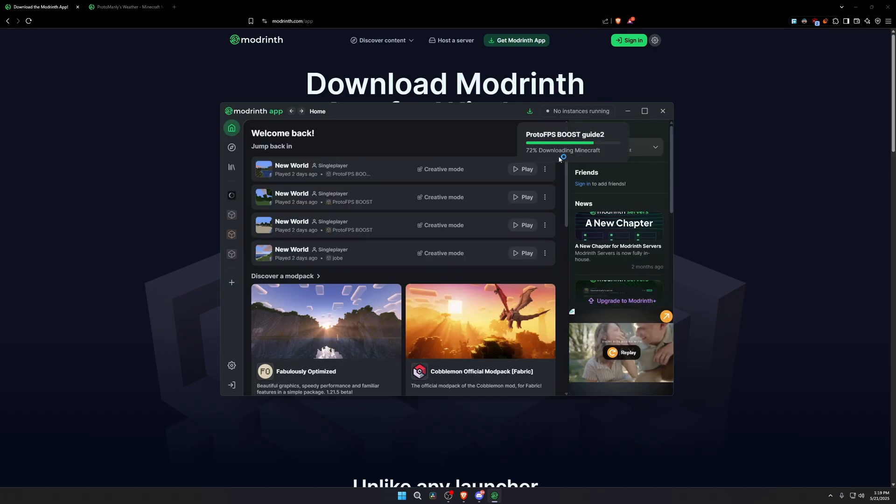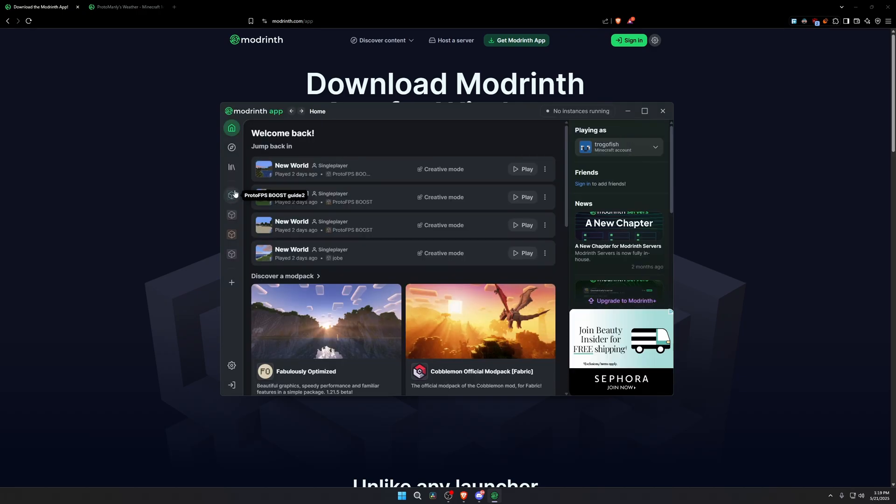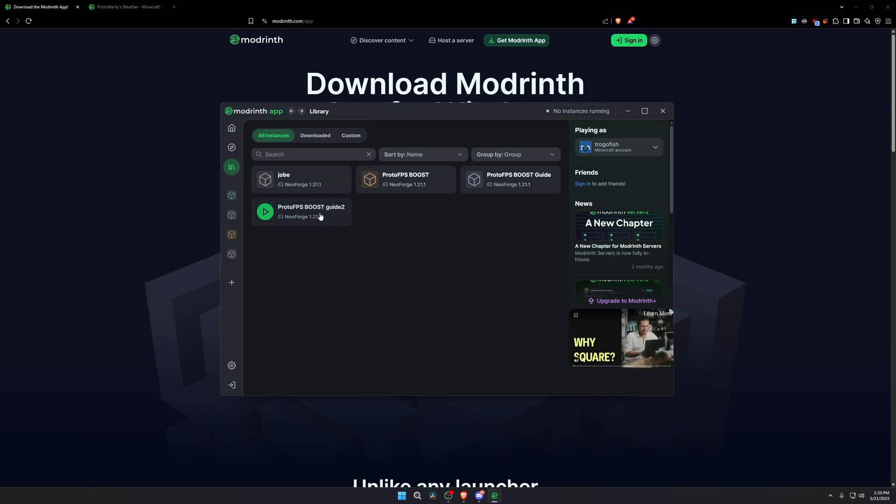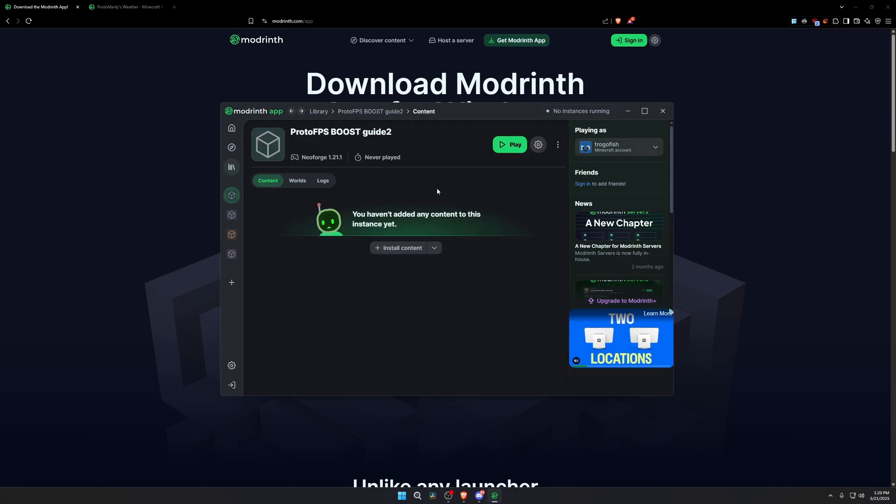Press the create button and up at the top right it will start installing the mod pack. Once the mod pack finishes installing, it will pop up on the left side of your MyRent app window. You can also find it by going to Library — whatever you named it will be right there. Click on it and you're now in the home screen of your custom mod pack.